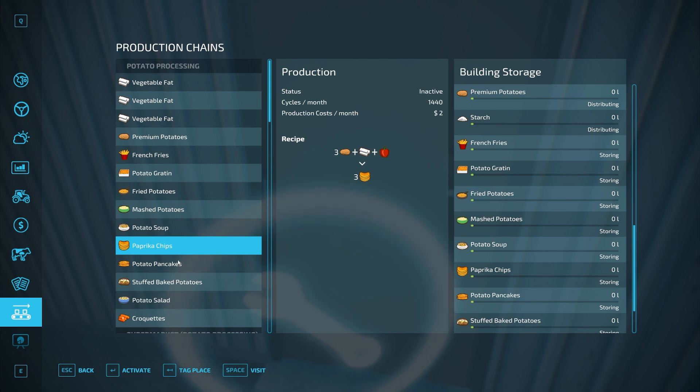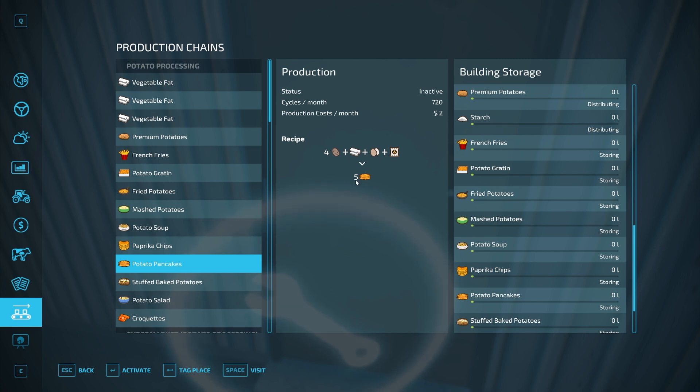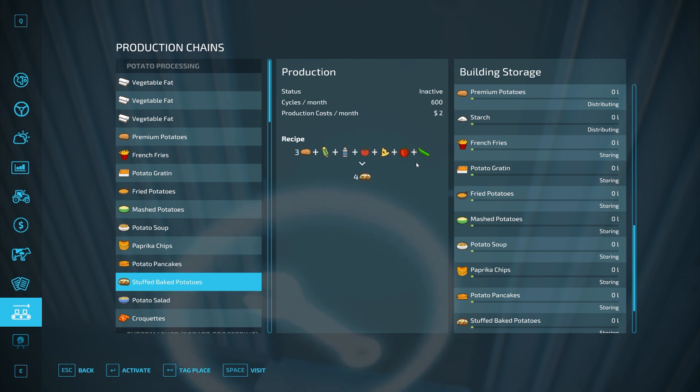Potato pancakes need four potatoes, vegetable fat, eggs, and flour. For stuffed baked potatoes there's a lot going on — they take three premium potatoes, corn, milk, tomatoes, cheese, peppers, and cucumbers.